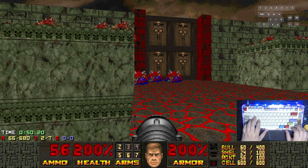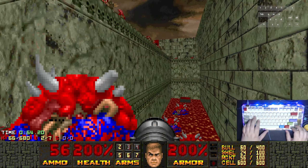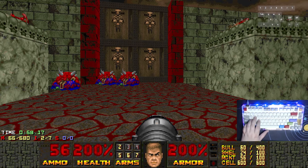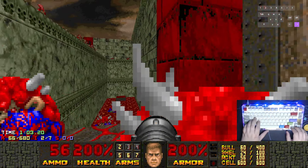I should have probably memorized the kill count. But sometimes, because this is on boom compatibility level, the Imps will fall down into the lava. Then you've gotta just do some wall-blasting shenanigans.